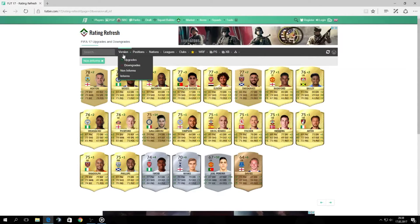Niase got minus two, so I think we won't see him in any squad now — he just got a downgrade. And again a new gold card — Fischer from Denmark. Actually there are two Danish players that got an upgrade from silver to gold. The second one is Hoiberg, a center mid, 75 rated.